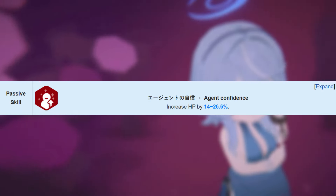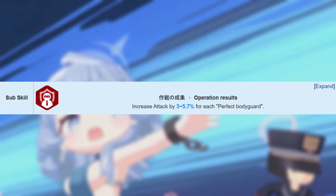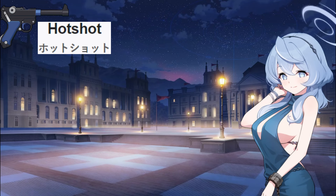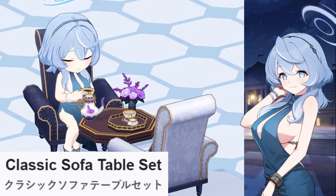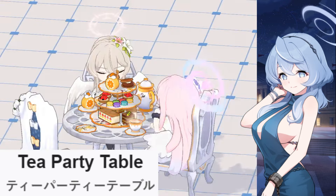Her passive skill, Agent Confidence, increases HP by 26.6%, and her subskill Operation Results increases attack by 5.7% for each perfect bodyguard. By unlocking her unique weapon and getting it to 2 stars, her passive skill changes to Agent Confidence Plus, where it also increases her attack by 329. Ako Dress also has a unique cafe interaction known as the Classic Sofa Table Set, which Hina Dress also shares, similar to Nagisa and Mika.